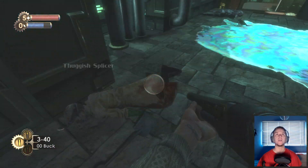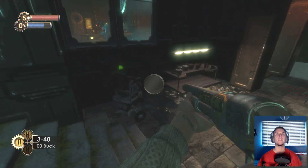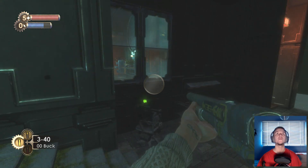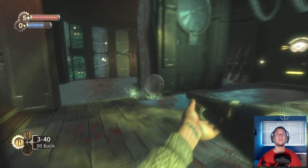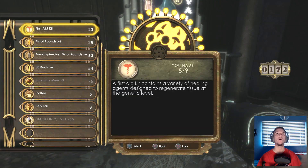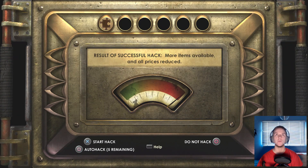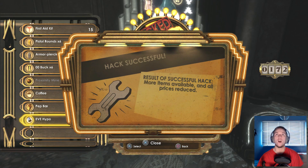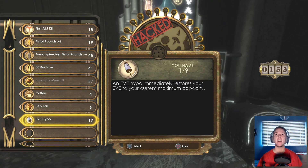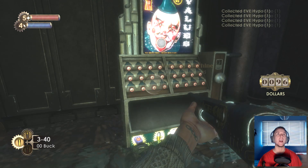I'd quite like to get one of those big daddies on my side if I can. There's a vending machine down here - one big daddy is in there. Not sure where the other one is. You can get hypos here but you need to hack it, so we'll use one of our five auto hack tools and get about four hypos. Health-wise I think we're okay.